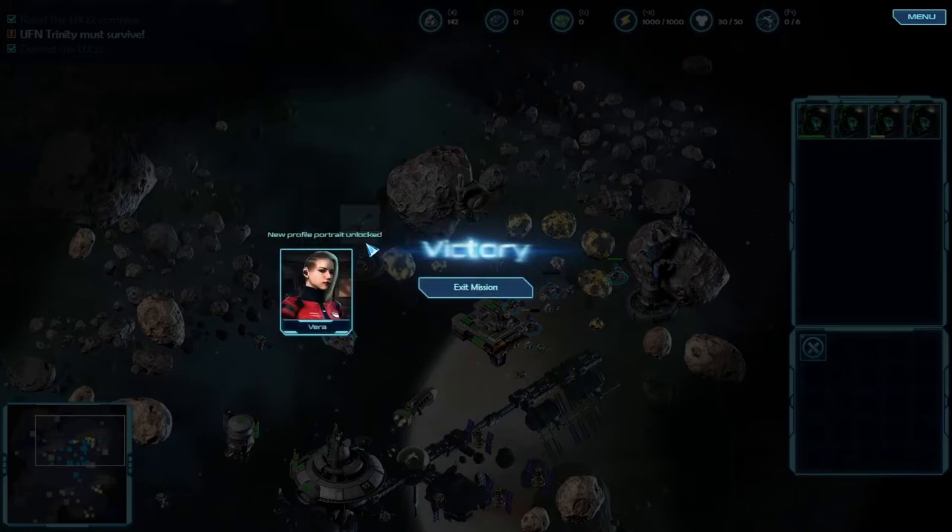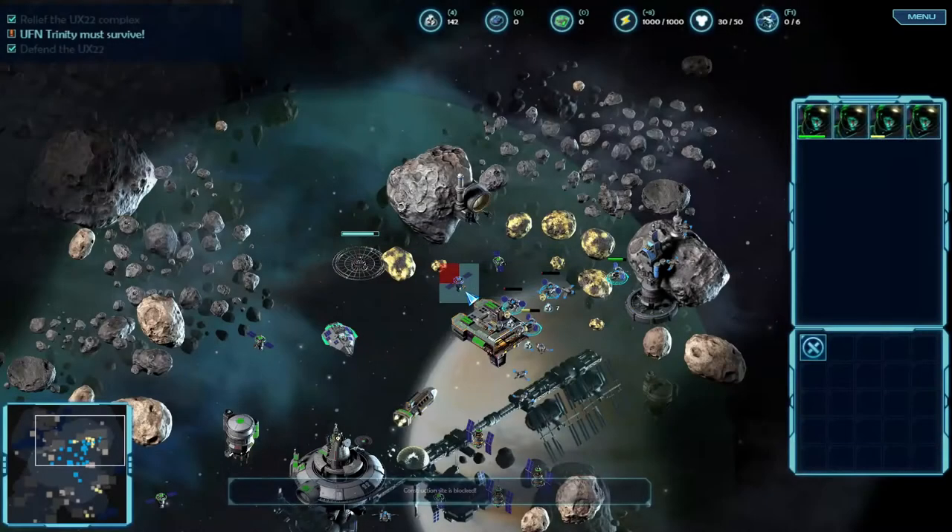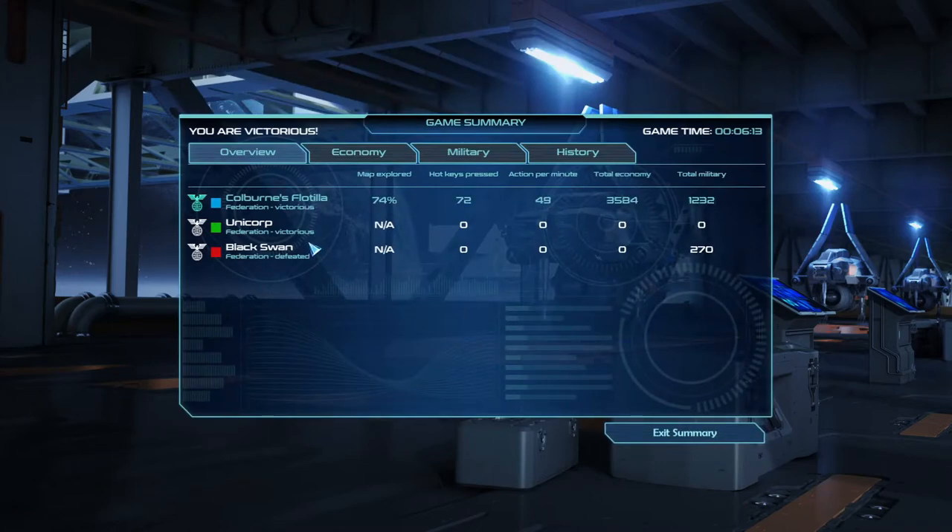Victory! New profile portrait unlocked. That was a nice warm-up. So yeah, we have the Unicorp and the Black Swan factions. You get statistics too.